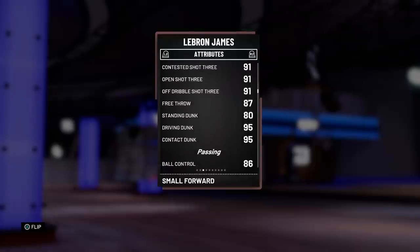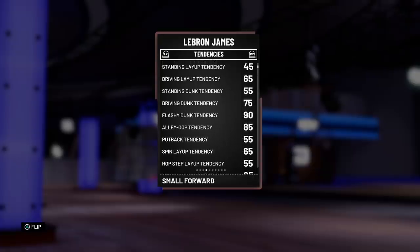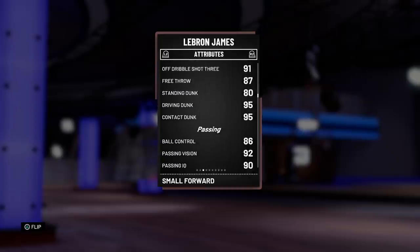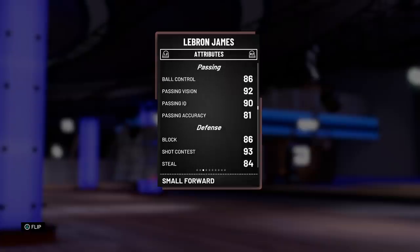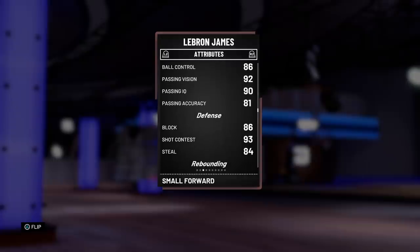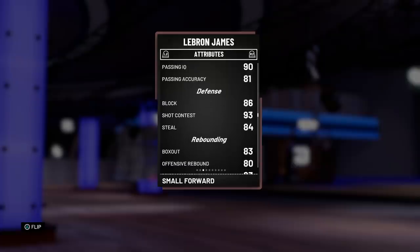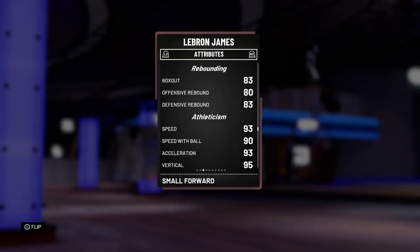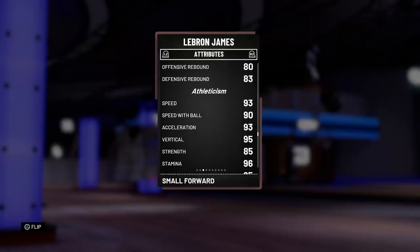He's also got a 95 driving and contact dunk. One thing I did find a little off is he's only got a 75 driving dunk tendencies, but he does have a 90 flashy dunk so maybe he'll catch some bodies with that. Hopefully they update those tendencies to 100 to make this card more of a god. He's got 86 ball control as well. Passing is looking great. His defense is looking good — 86 block, 93 steal, and 84 steal. The card can also rebound and he's fast: 93 speed and acceleration on a 6'8, 250-pound small forward is gonna be crazy.